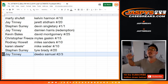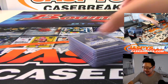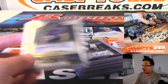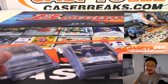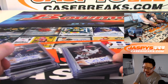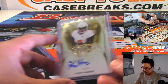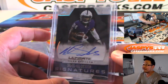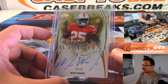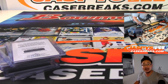All aboard the Big Hit Express! And there you go, boys and girls. That was random hit break number 3 from jazbeescasebreaks.com. We've got more in the store, so check it out. We also have Leaf Valiant on jazbeescasebreaks.com — that's a random division break; this one is a random hit break. A lot of fun, a lot of good times. Thanks for watching, thanks for breaking with us, and we will see you next time on jazbeescasebreaks.com.